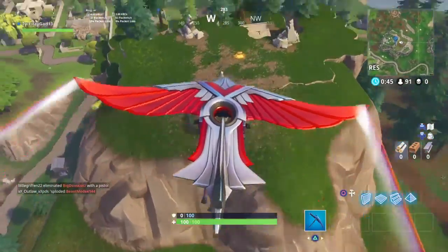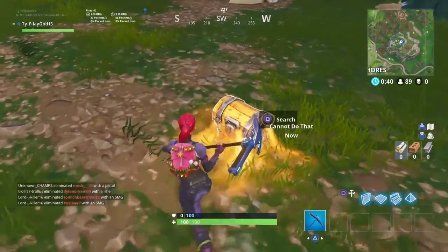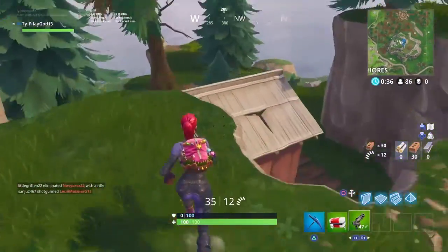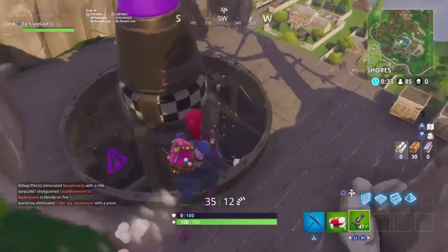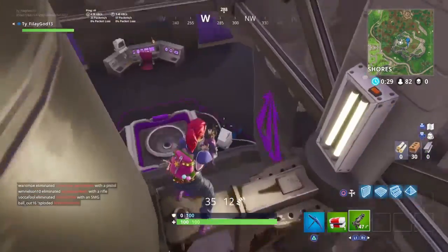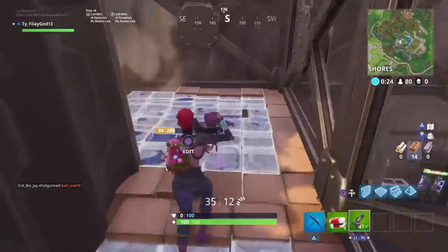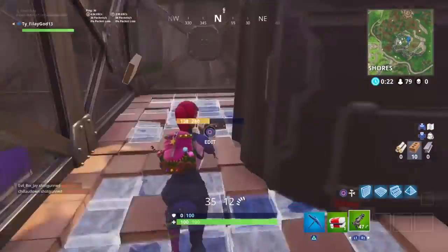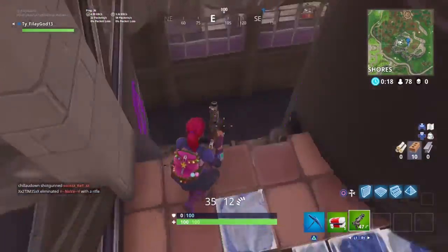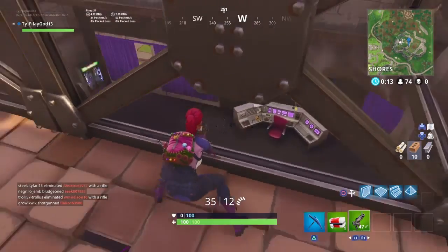Hey guys, this is what you're gonna do: you're gonna land at this area, and then once you land at this area, you'll need to go downstairs near the rocket. Once you go downstairs near the rocket, the battle star is right here — or most likely it's on the other side, right here. It's on one of these parts right here, but I'm gonna show y'all a screenshot of where the battle star is gonna be.